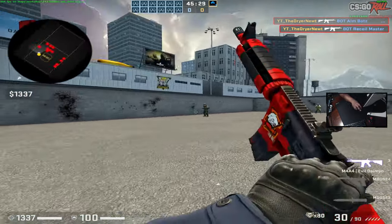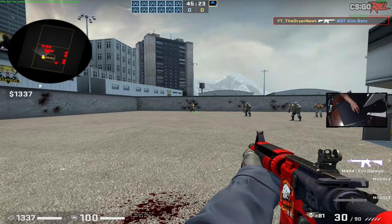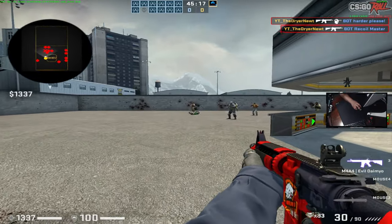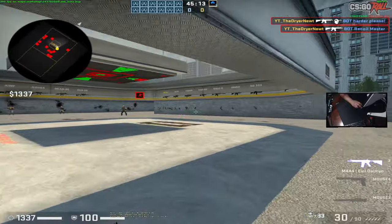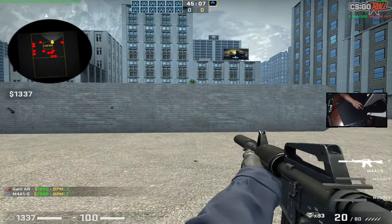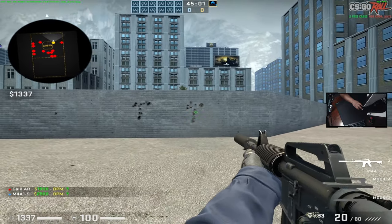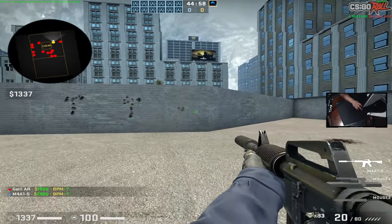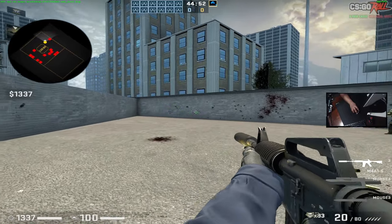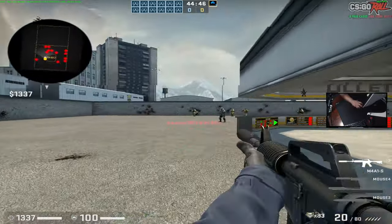You're never really going to be spraying somebody from long range — usually you're going to be spraying from close range. The silenced M4A1-S is pretty much the same thing: up to the left, just a tighter bullet spread. So you're trying to control that — whenever you have an enemy, you're just trying to keep that spray controlled and your crosshair lined up.